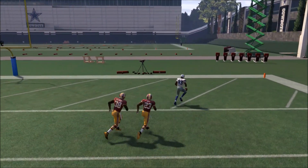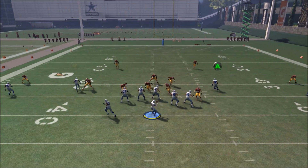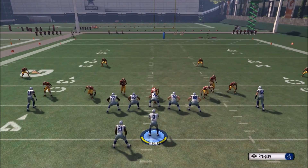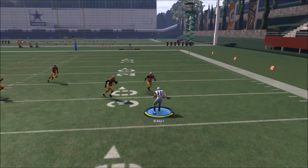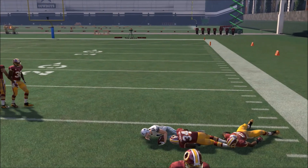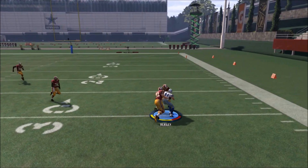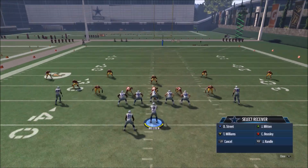Our next read is the crossing route from Y — you can see how he beats man coverage, gets inside position. He also gets that inside position against man press, which is huge because a lot of people are having trouble beating man press. Those are our two main reads. Right here we're throwing the smoke screen — the computer is in zone, so we just dump it down to the smoke screen, catch it, go forward a few yards. Works out well every time.